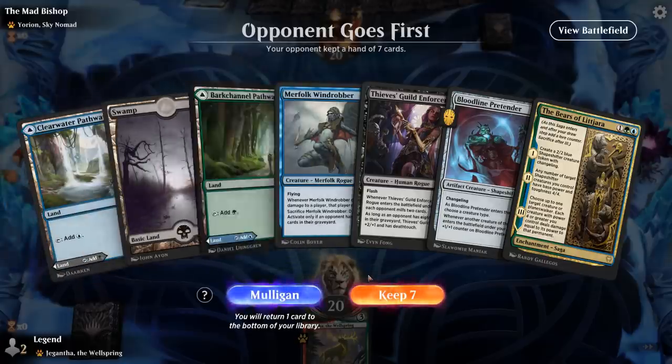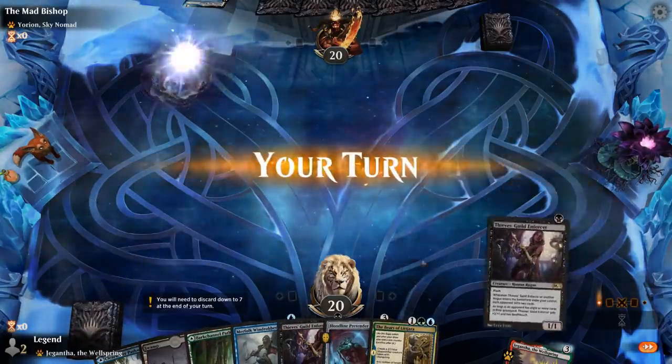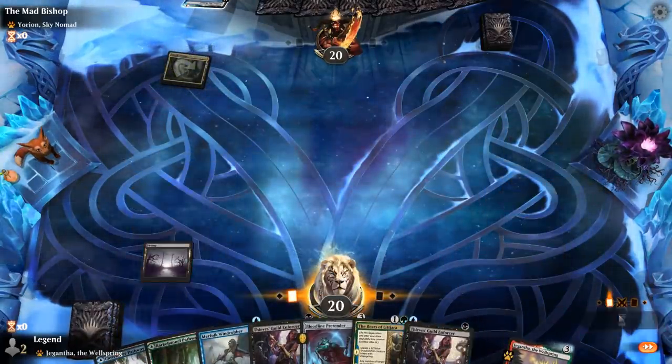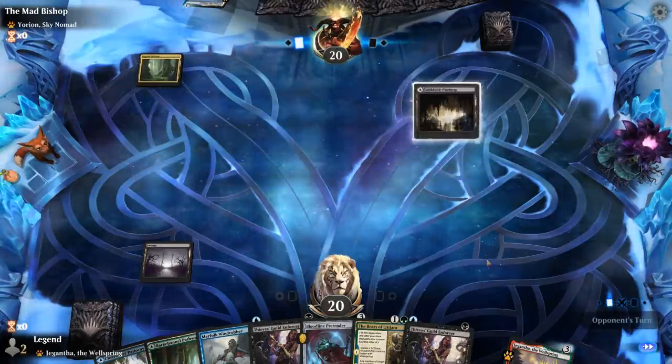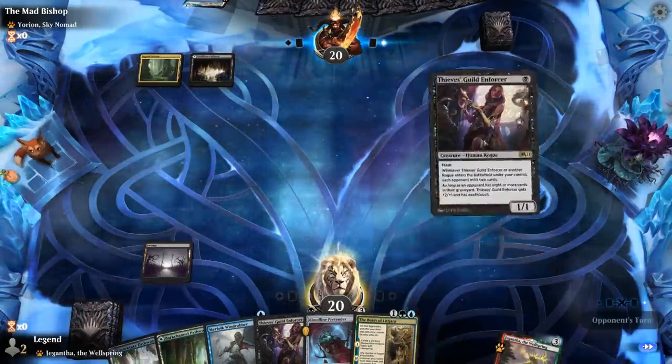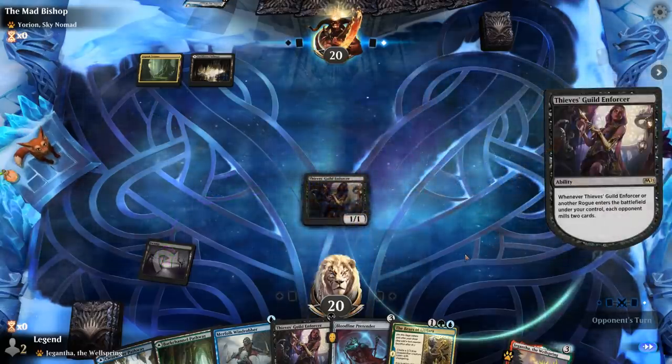Alright, we're on the draw with a fine hand facing a Yurion deck. We get to go Enforcer into Enforcer plus Windrobber. The opponent looks to be on a Sultai Ultimatum deck — Heartless Act is probably going to kill the Enforcer here.